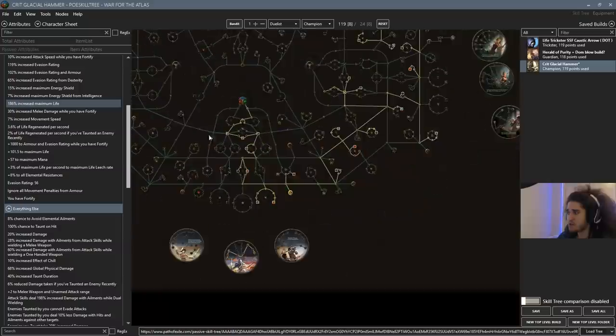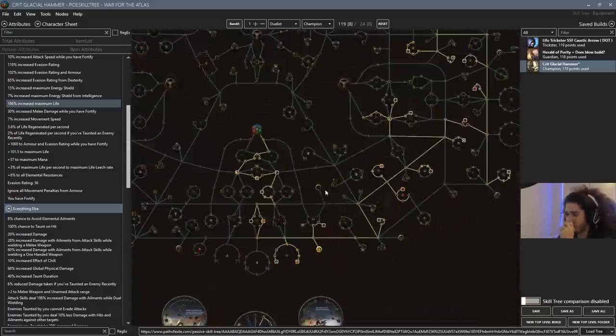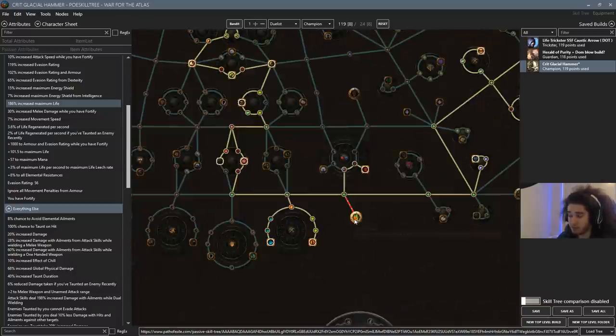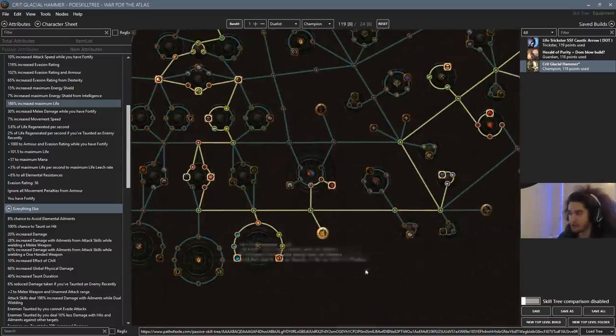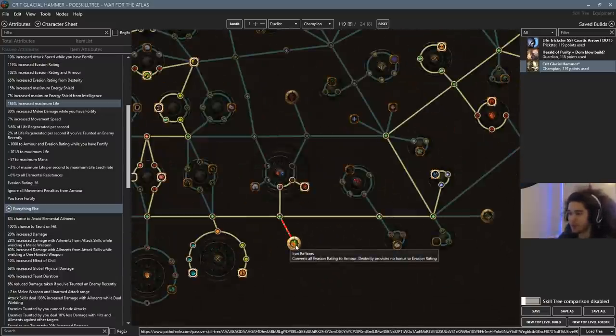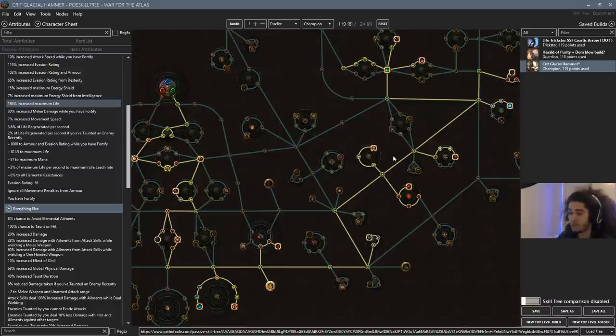We don't really pick up any mace nodes. This is a build focused on the right side of the tree. We have Iron Reflexes, which means we're converting evasion into armor. Since I'm already playing an Acrobatics character, I decided to go Iron Reflexes and get an evasion chest piece that gets converted to armor — having maybe 20,000 to 30,000 armor, maybe even 40k, with Fortify and Block, which should be pretty nice.